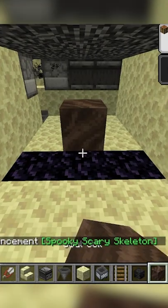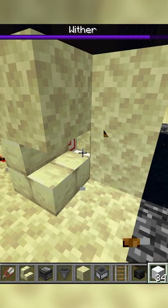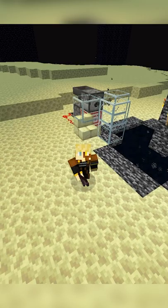Load your pumpkins into the top dispenser, summon your Wither on the obsidian, stand at the stairs in F3+T placing snow on the bedrock to AFK, collect the roses in the chests, and like and follow for more builds.